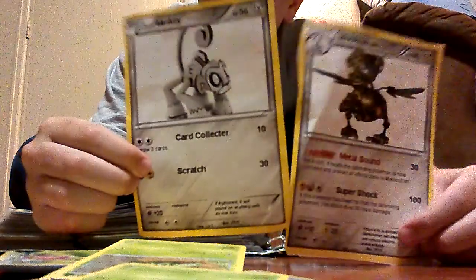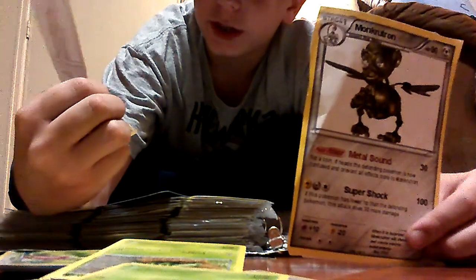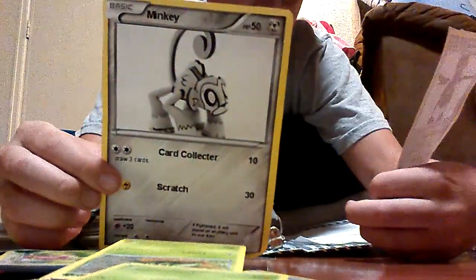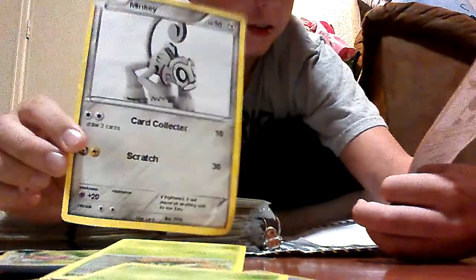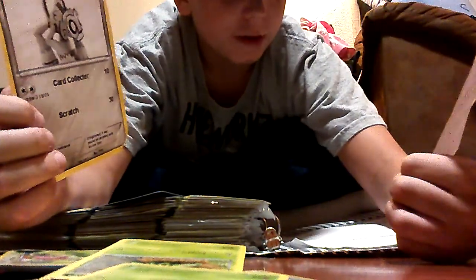So Mimikyu has Card Collector — draw three cards — and Scratch, which only does about 30 damage. It only has 50 HP, not too shabby. But then we have Monkrotron. So Metal Sound does 30 damage; flip a coin, if heads the defending Pokemon is now confused, and all effects done to Monkrotron. That's pretty cool. The other attack is Super Shock: if this Pokemon has fewer HP than the defending Pokemon, this does 30 more damage — so 130 damage — and he has 90 HP. I tried to make mine decent, not super overpowered.